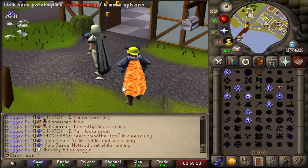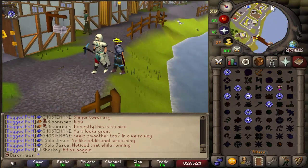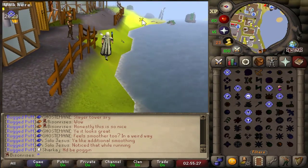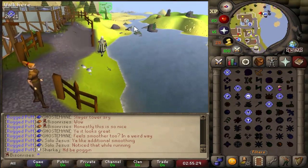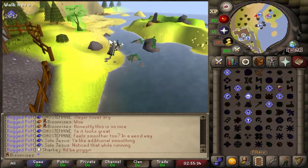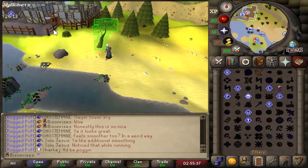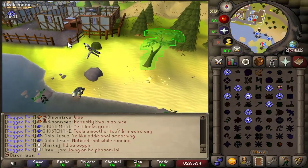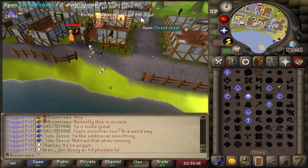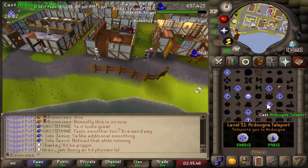I'm gonna guess that's the fire cape — even the fire cape actually looks insanely cool. I'm marveled by this. It looks like it renders in properly, not just some blocks out of nowhere. This is actually insane. Hats off, 117scape, absolute hats off. Let's check out Ardougne.